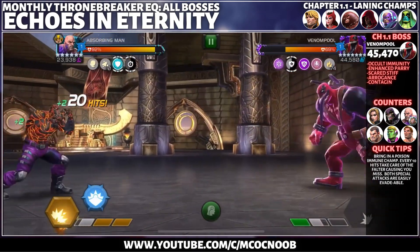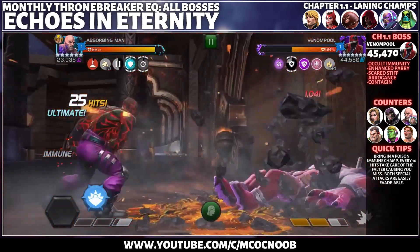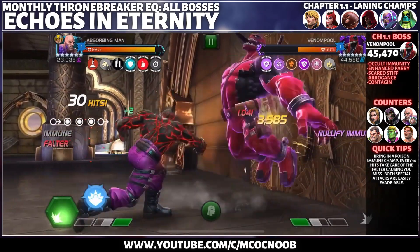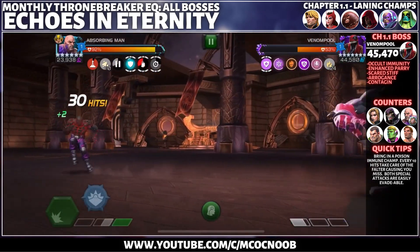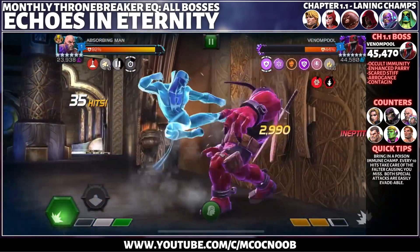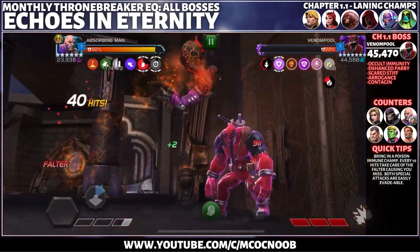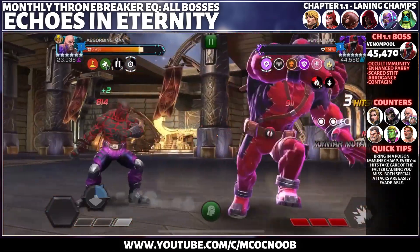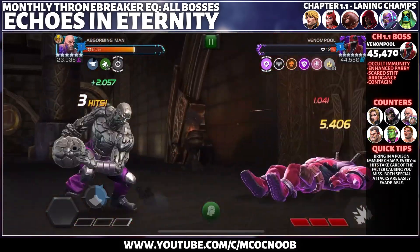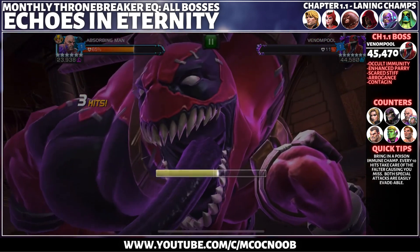Scared Stiff will root you for four seconds if you don't land a hit on the defender within eight seconds — you can use special attacks in between to remove the root. With the Arrogance node, the attacker is faltered for three seconds every 10 hits on the defender, causing you to miss. Contingent has a 30% chance to apply poison on the attacker when the defender blocks or is struck. The best approach is to use poison immune champs and keep an eye on your hit counter for multiples of 10 hits.